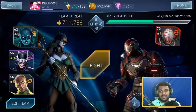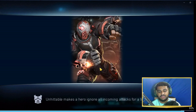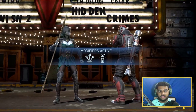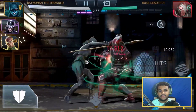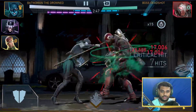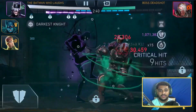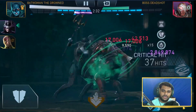Team number two is Batwoman the Drowned. I have Batman Who Laughs with her — if you don't have Batman Who Laughs you can replace him with Arkham Knight Batman, Classic Superman, or Red Hood to increase the timer or some stats for your damage dealer. This can also be called a free-to-play team because Batwoman the Drowned and John Stewart Green Lantern are both easily obtainable. Batman Who Laughs is a premium character though.